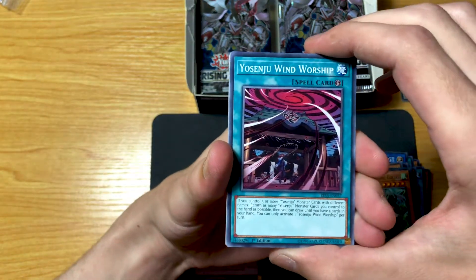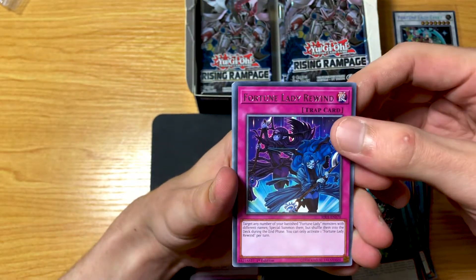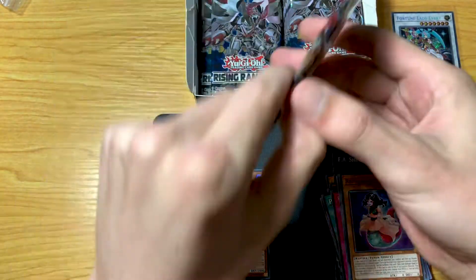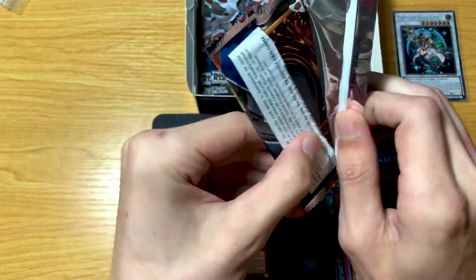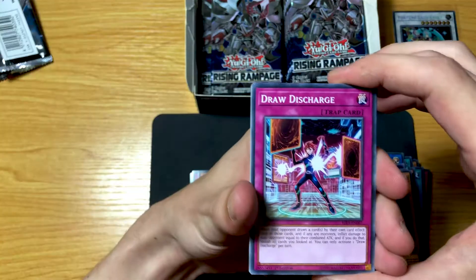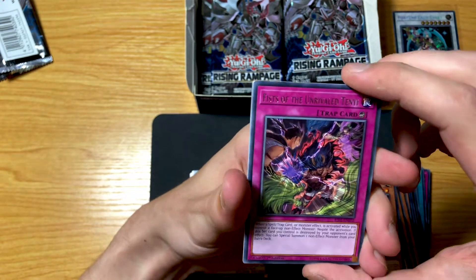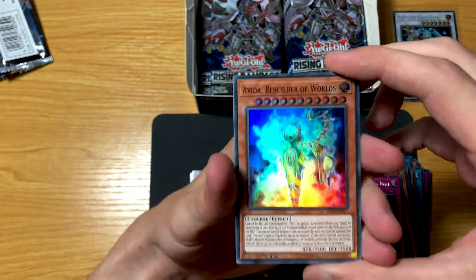Starting off with Yujitsu Wind Worship, Fortune Lady Rewind, and Smorg of Darkness for the hit. Next pack: Draw Discharge to start, The Return to the Normal, Smorg Onslaught, Dino Wrestler Marshal Ankylo, Fist of the Unrivaled Tenier, and Avida Rebuilder of Worlds is the hit.